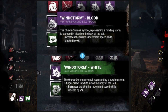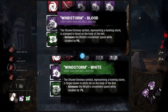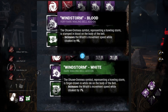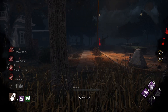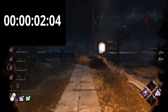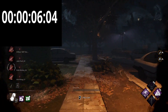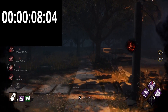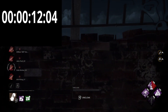Now we have our last killer — Wraith. We're going to wait for the survivors to do the gens and then run forward. I have double speed addon on him, by the way. Gens are done — now we go forward. I expect Wraith to be better than Legion, but we'll see. I think that was faster — 12.2. Not bad at all.